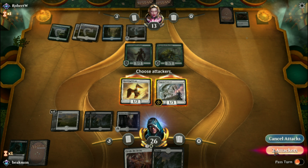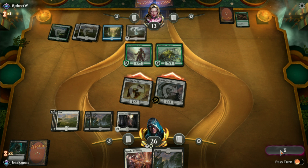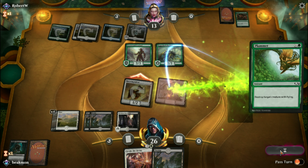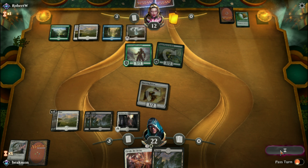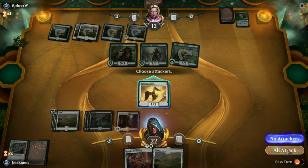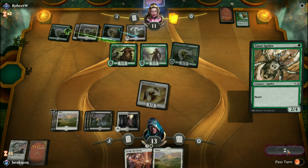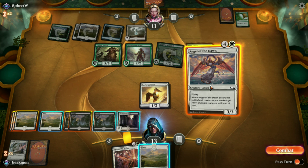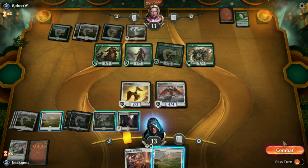Let's fall into some removal. Let's get rid of the spider so we can keep the pressure on. We will attack with our Falcon and pass the turn. We'll block with the 0-3, just see if he's got anything. We'll deal a point, gain a life. At this point let's just play our Pegasus after we attack and pass the turn.